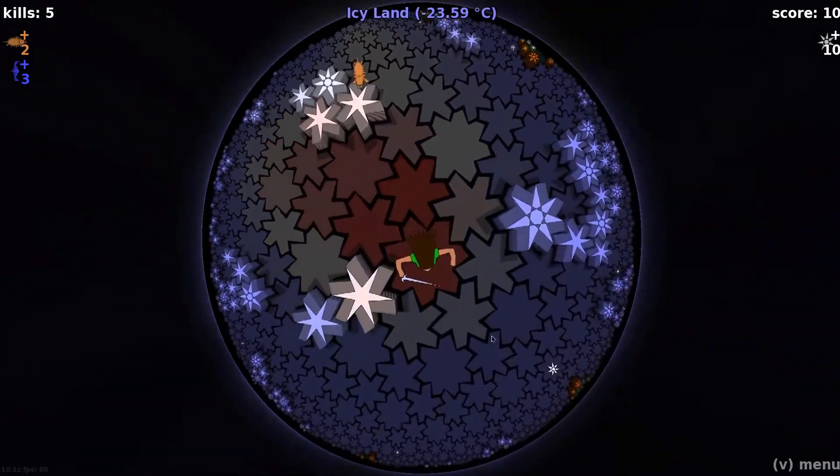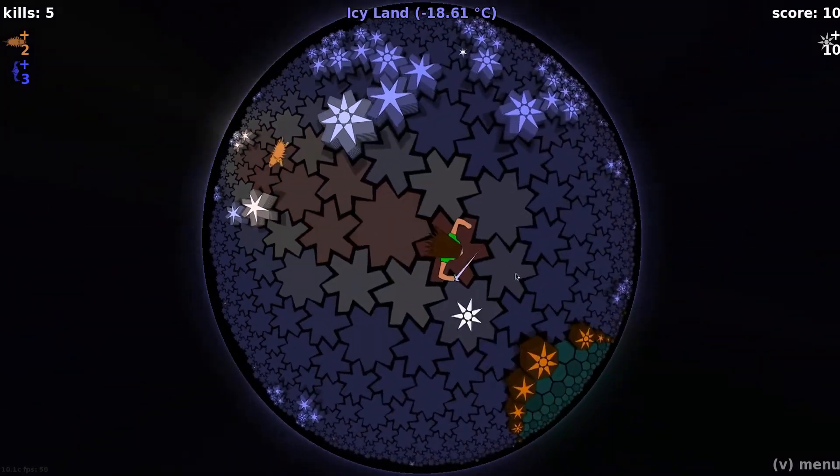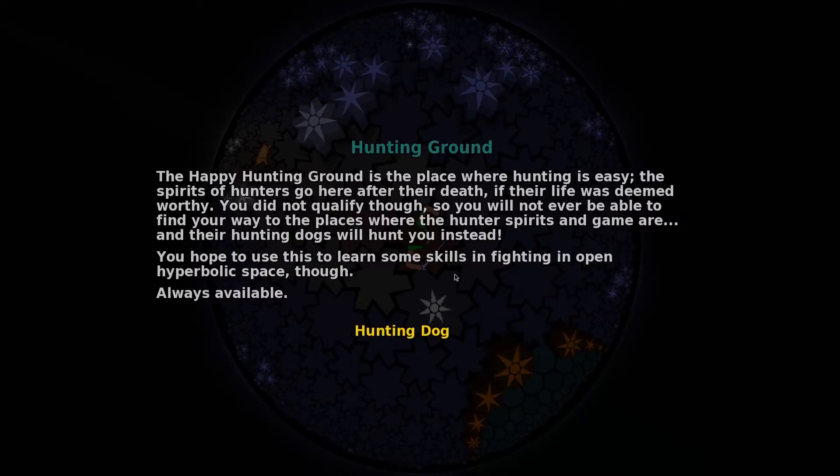In this update there is a new basic land, so let's see if we can find it. There it is — this is the Hunting Ground. The Happy Hunting Ground is the place where hunting is easy. The spirits of hunters go here after their death if their life was deemed worthy. You did not qualify though, so you will not ever be able to find your way there — the hunter spirits and their hunting dogs will hunt you instead. You hope to use this to learn some skills in fighting in open hyperbolic space.